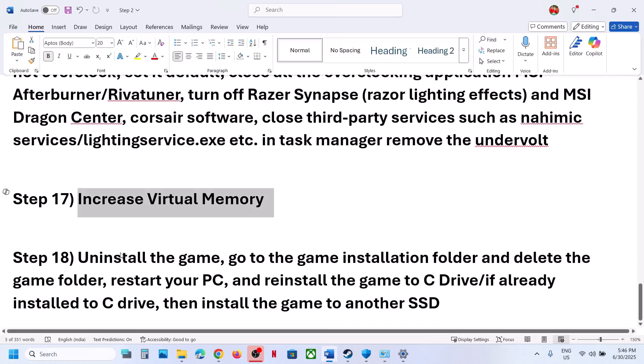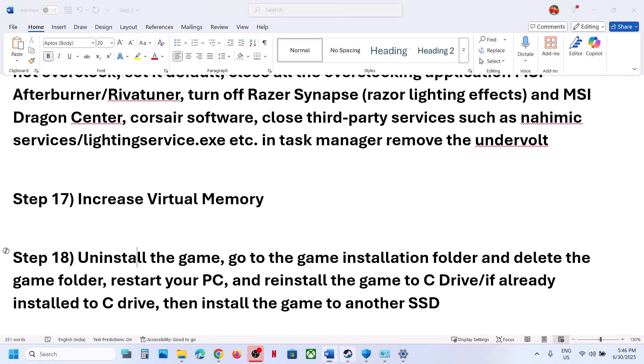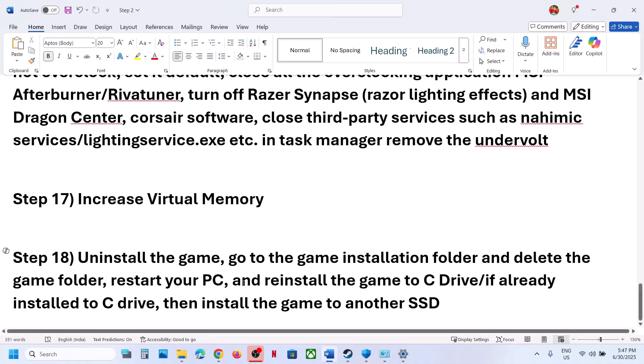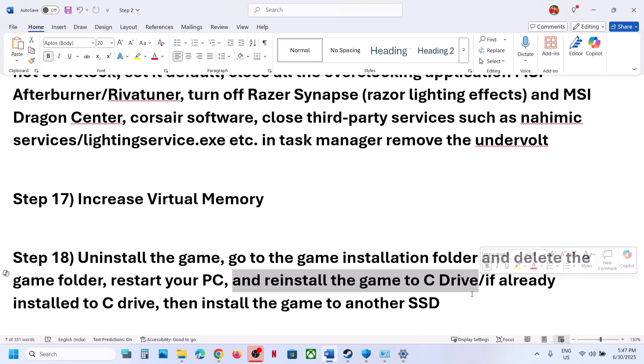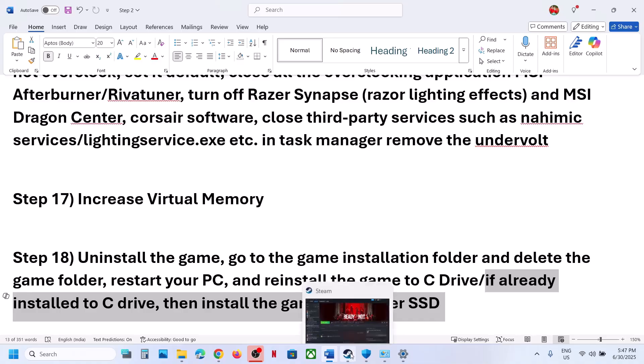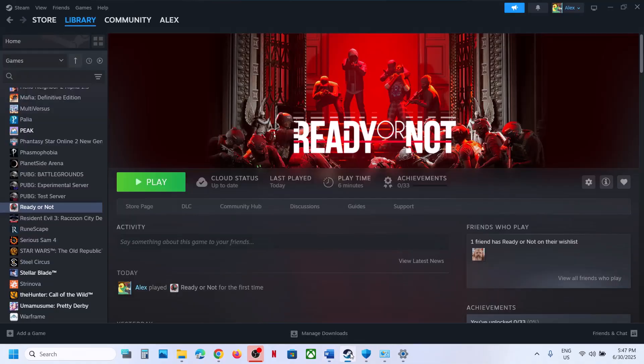The last step is to uninstall and reinstall the game on a different drive. If nothing is working, uninstall the game, go to the game installation folder and delete the remaining folder, restart your computer, then install the game to the C Drive. If it's already on C Drive, try installing it to another SSD. One of the steps in this video should help you run the game successfully on your Windows computer.